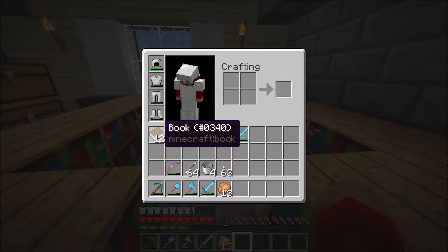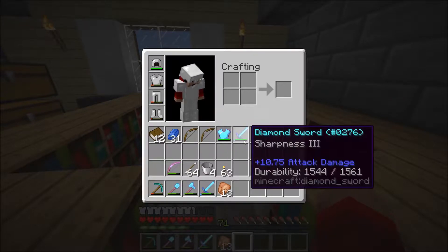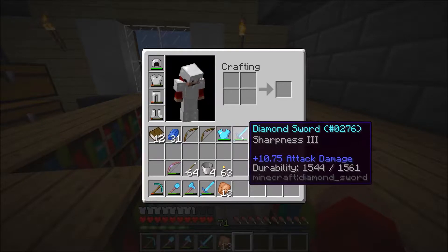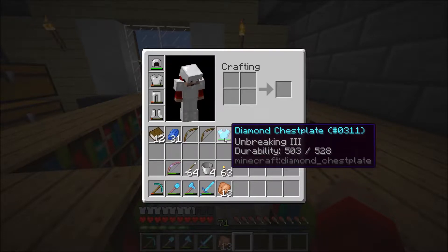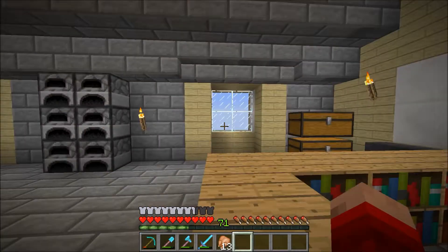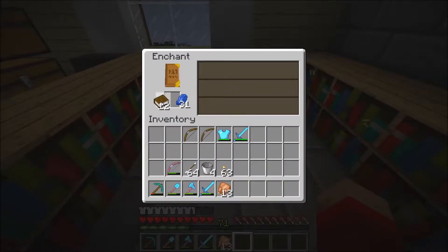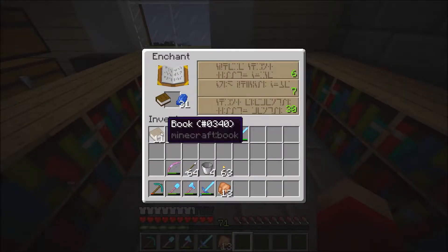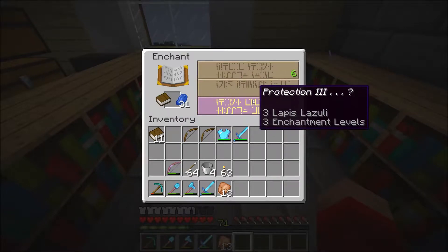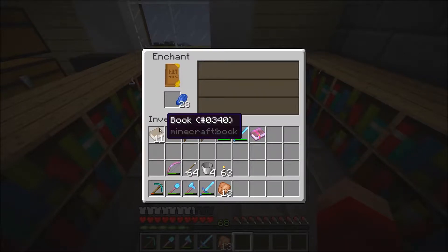I've got some books here to enchant and some bows to enchant. This sword only has Sharpness 3, so I'm hoping one of these books has something else for it. This one has only Unbreaking 3, so I want another enchant in the book to put on that — I can use the anvil for that. I brought my lapis. One book at a time — Protection 3! Okay, that's good. We'll do that, and we can put that on this now — it would be pretty good.